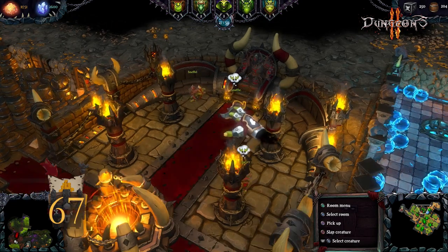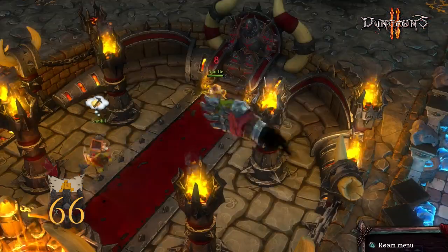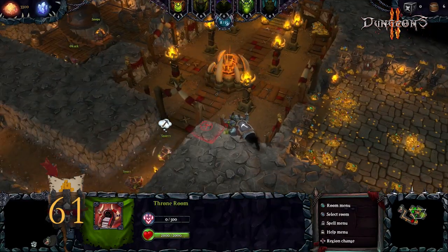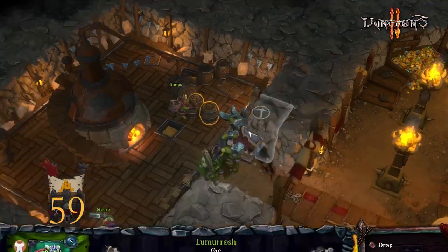Snots not working fast enough? Let's give them some motivation. Holy s**t! Heroes have entered your dungeon. Just pick some of your monsters, drop them near the heroes, and let the fight begin.